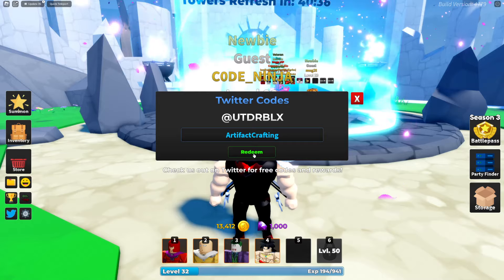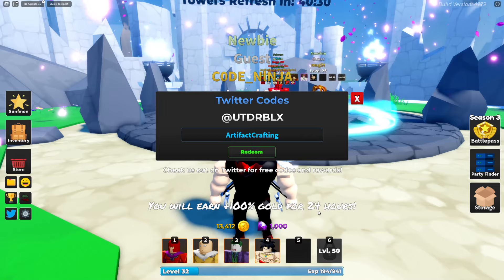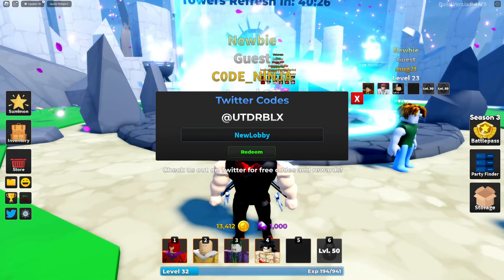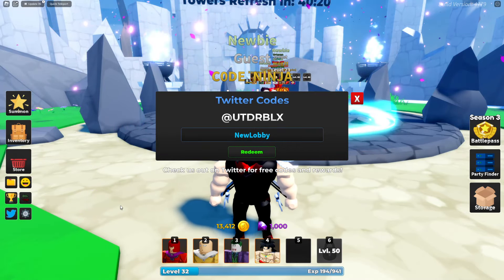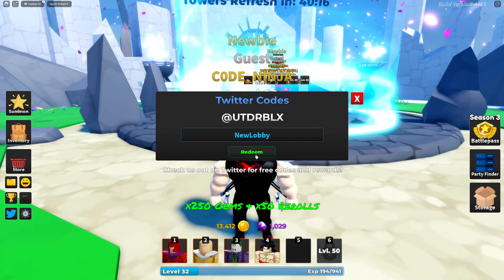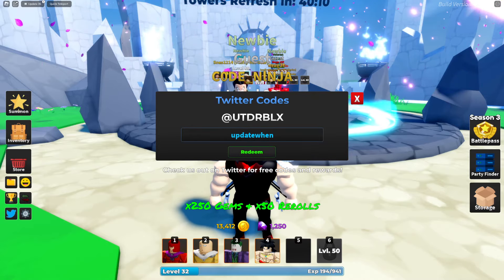We get 100% gold boost for 24 hours — double gold boost, that is insane! New lobby code: 250 gems and 50 rerolls — insane code. Next code is 'update when.'